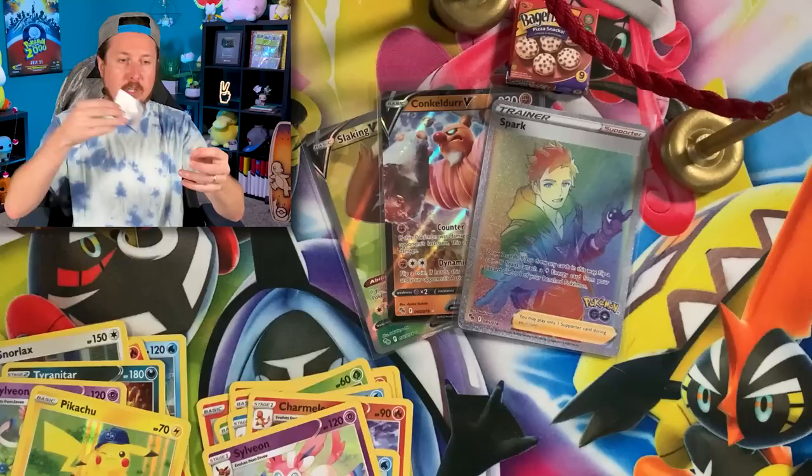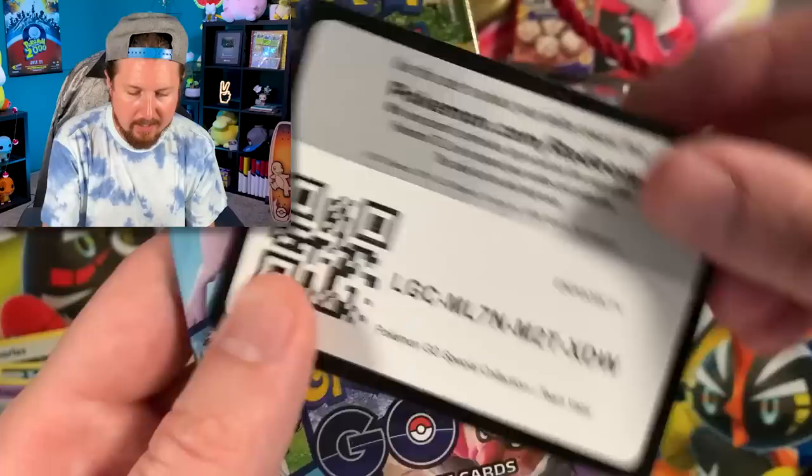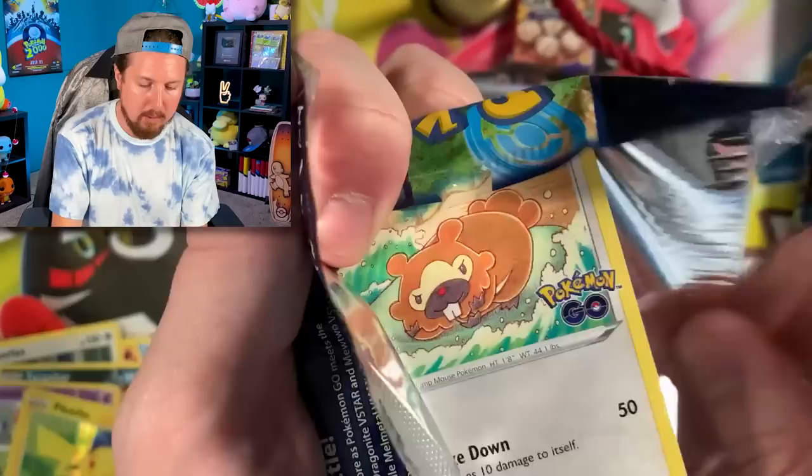Give me some energy through the screen! Team Valor — here we go! Just a code card right there, Breaking Family — that will unlock that Candela full art for the Pokemon TCG Live.